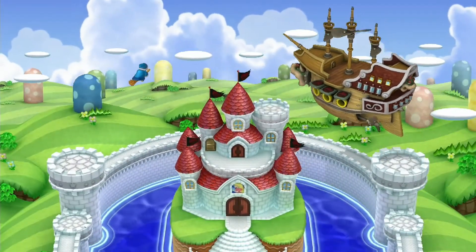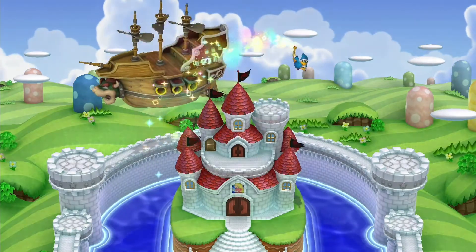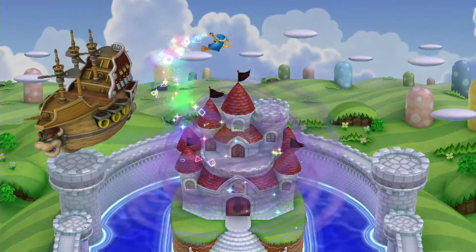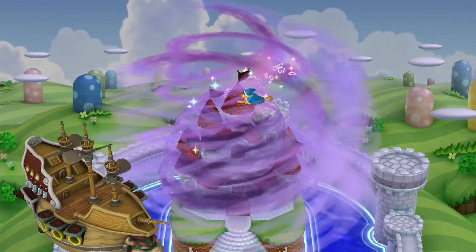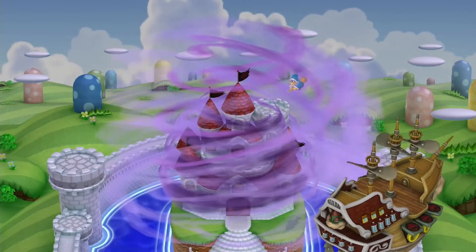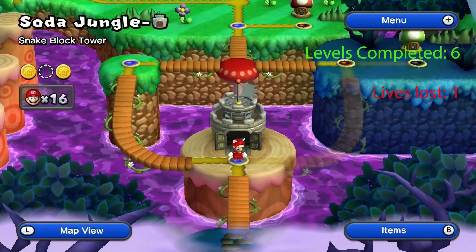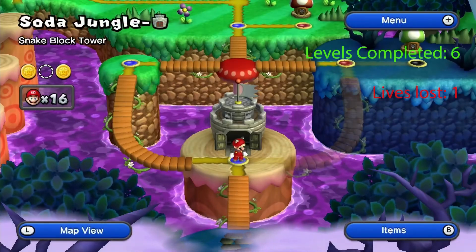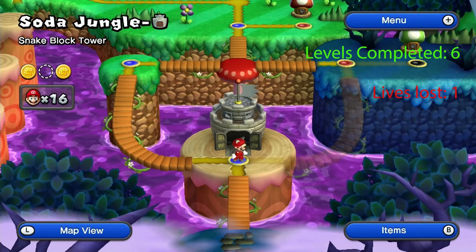Here comes Magikoopa, casting some sort of spell on Peach's castle. That's not good. So that was how you complete the first part of Soda Jungle. In the next episode, I'll be showing you how to navigate the haunted section.